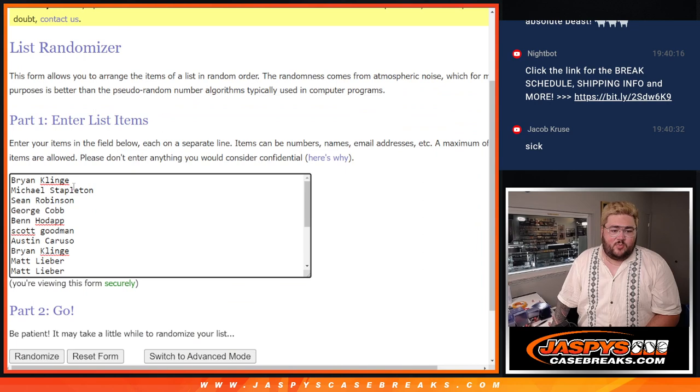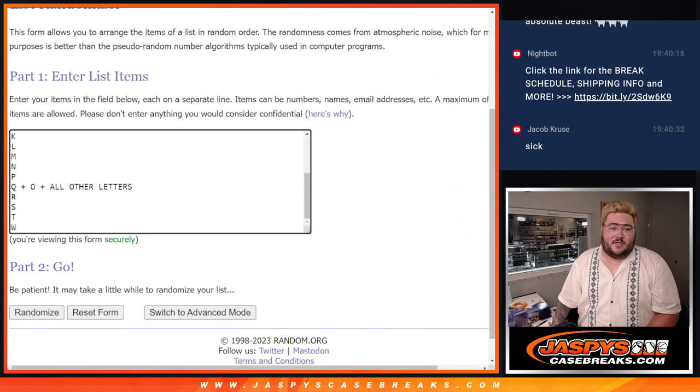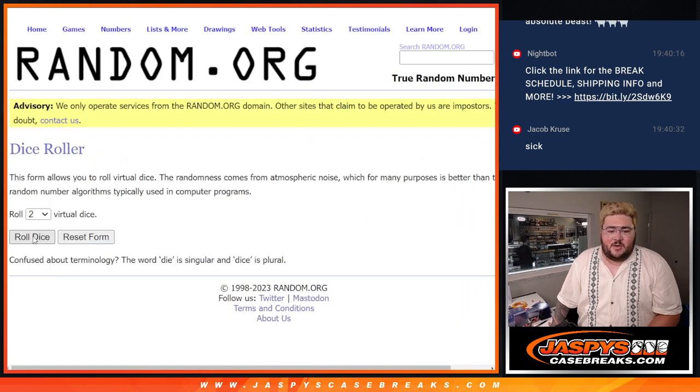Random dice, our list. Brian all the way down to Aaron — grab the last two spots for Last Spots Mojo. Thanks everyone for getting in. And those letters from A down to W. Let's roll the dice and randomize. Good luck, y'all.